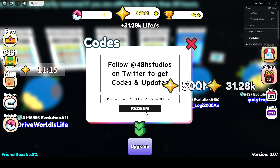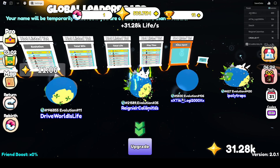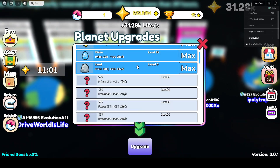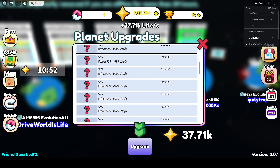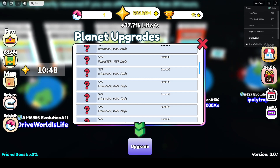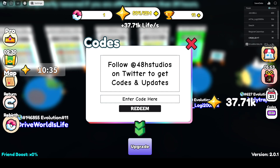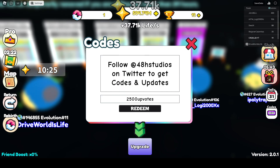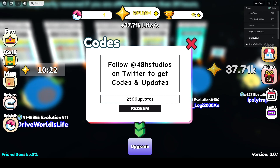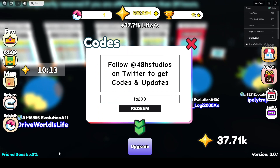Let's see what it gives — for five hundred million, five hundred million. And this one: I recommend rebirthing first, then put in this code. This code gives you 25 billion, 25 billion.